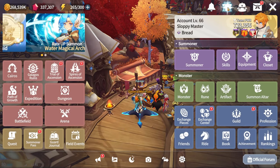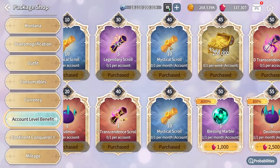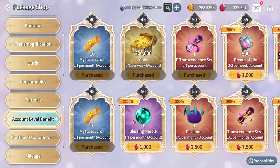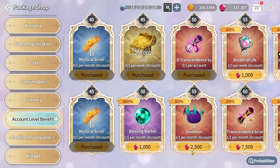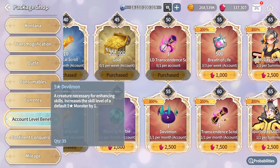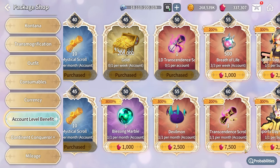Don't forget the Account Shop again for monthly items. The most important purchase is the 20 Mystical Scrolls. Some items reset monthly like Blessing Marbles — personally I don't see enough value in them. The Devilmon at 2,500 crystals is expensive. The Transcendence Call at 7,500 crystals I personally find overvalued — maybe if it were 5,000 or below I'd buy it — but it's up to you if you feel that amount of crystals isn't too much.